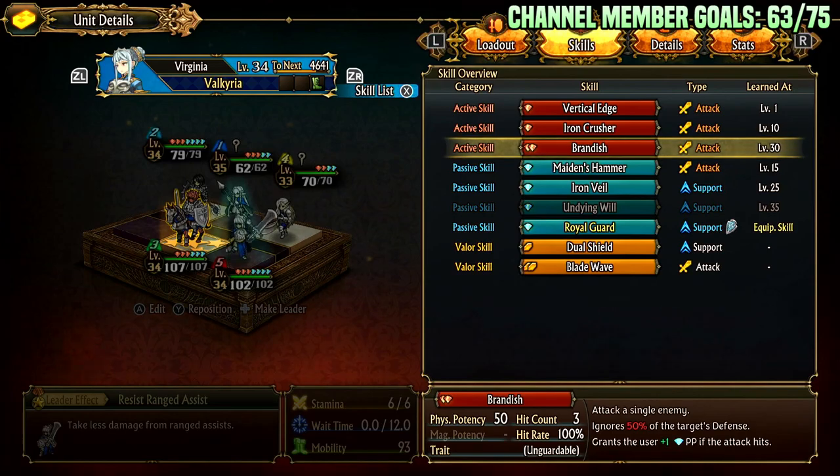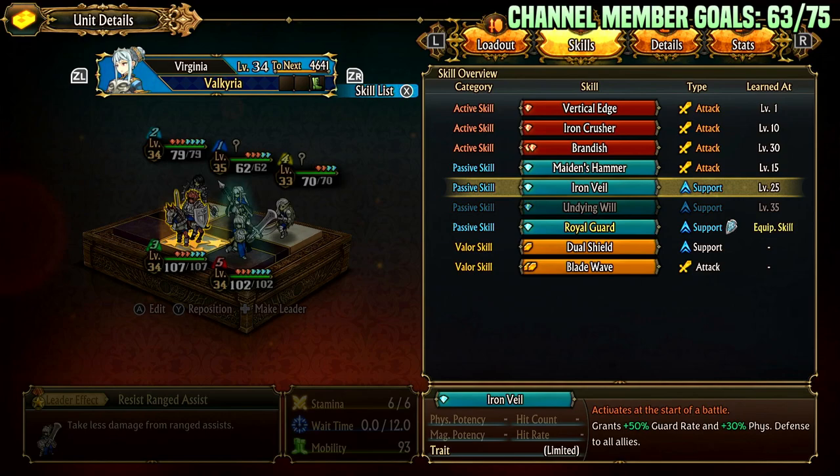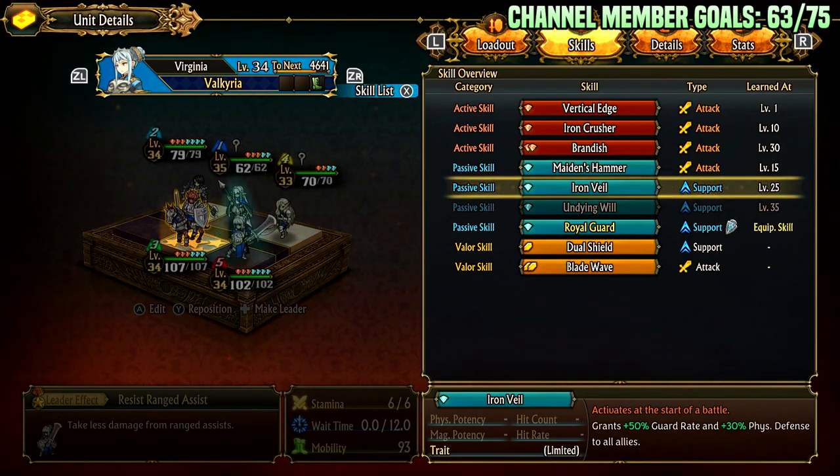In combination with these other things she typically tanks pretty well. Iron Veil activates at the start of battle — this one is kind of crazy. The team in question doesn't really run this often, but if you had no activates-at-start-of-battle ability this is not bad. Plus 50% guard rate and plus 30% physical defense to all allies is a pretty serious buff that's going to improve your tanking, and this is just nice to have if you want to use it.